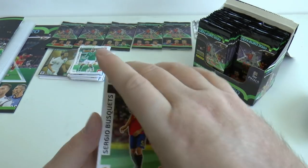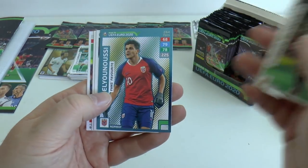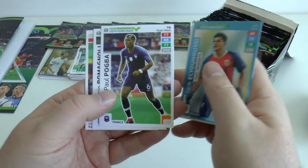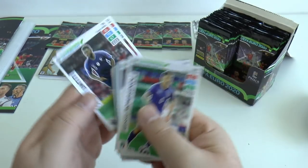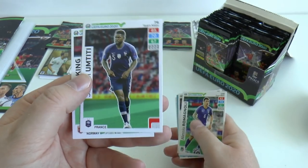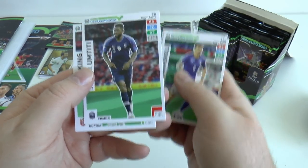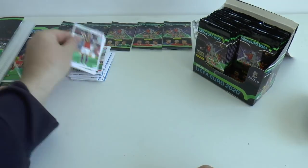Here we've got Hübner, Lasse Schöne of Ajax fans favourite from Denmark, Bakasetas, Gigi Donnarumma, Szczesny and Marin of Romania. Next pack: Tamas Kadar, Mats Hummels fans favourite, Labotka, Jarstein, Peacock-Farrell — the Leeds reserve goalkeeper I think — and Chiricheș. Big pack next: Sergio Busquets of Barcelona, El Ghazi fans favourite, Pogba from Manchester United and France, Romagnoli of Milan, Samuel Umtiti — Barcelona are selling him to make way for De Ligt — and Joshua King completes the pack.